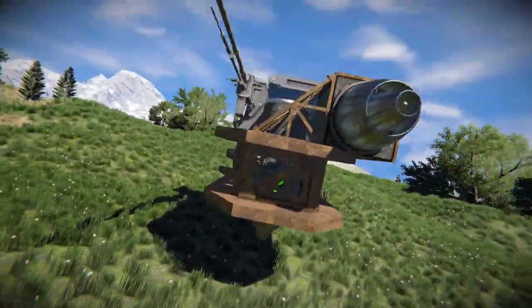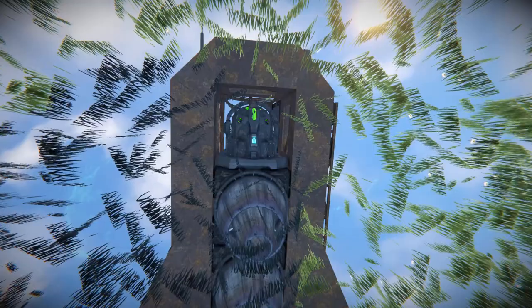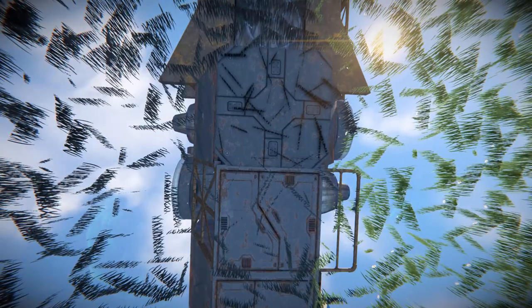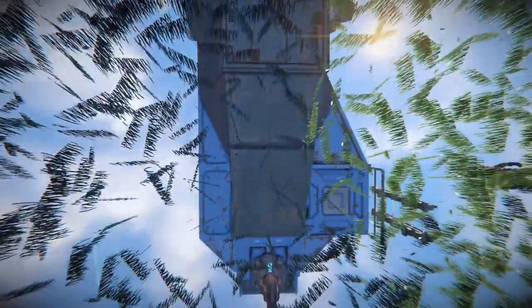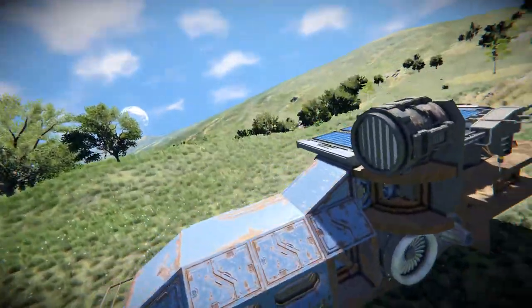Coming all the way down and underneath — excusing all the grass in the way — there is the bottom of our gyroscope, so we can easily access that from the ground. There are the bottoms of our atmospheric thrusters, the bottoms of where our survival kit and cargo containers are sitting, as well as a magnetic plate to land this thing down on. Then going towards the very front, there is our ladder and our interior turret.